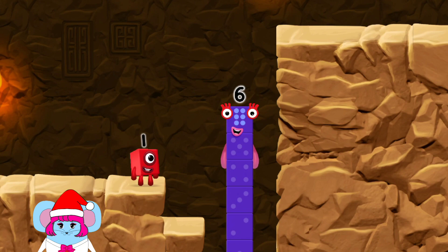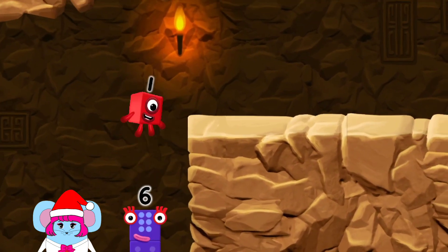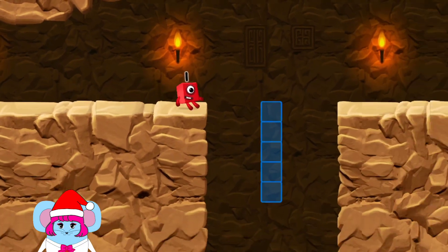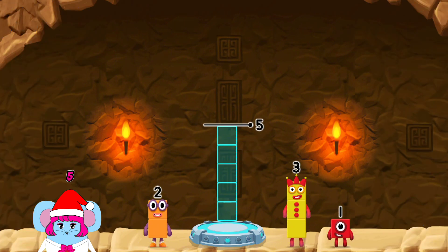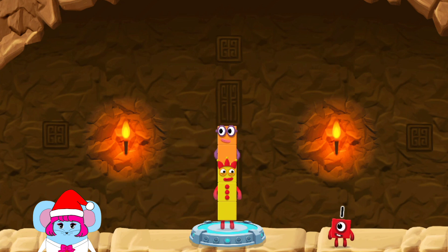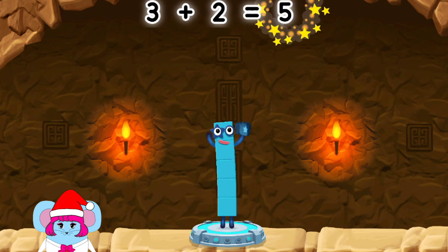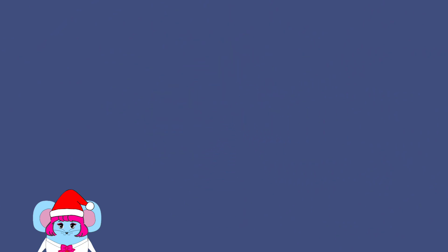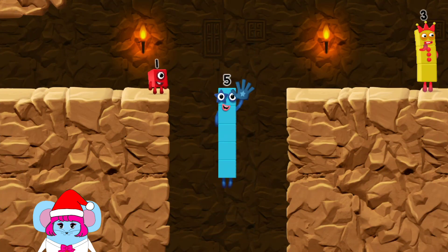I am six in the mix! I am six in the mix! Add number blocks to make five. Three, two, two — that's right! Three plus two equals five. Five — yes, you got it!